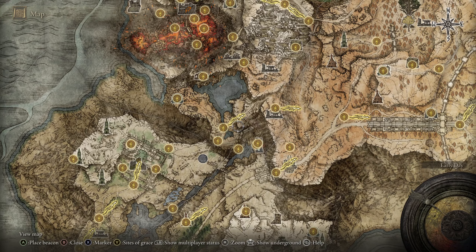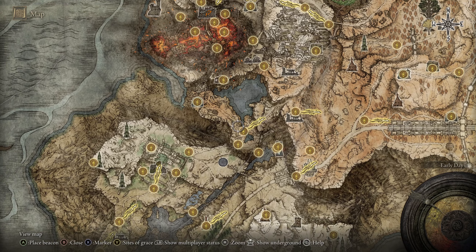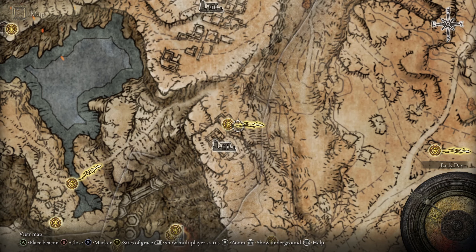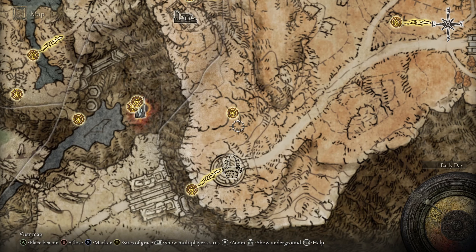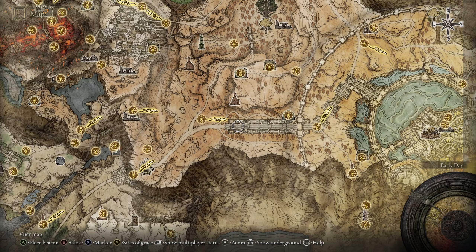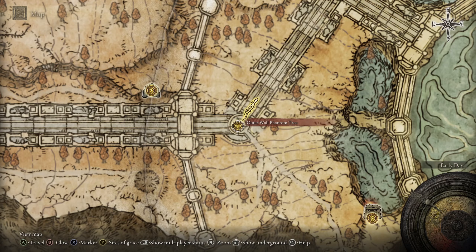Once you do that, you should come out on top, and from here there are two important directions to go. You want to head northeast until you get to the Grace, then circle back around to the road, and from here you want to climb up these very dangerous set of stairs. Don't fight — just rush through it and get to the gate on the other side.